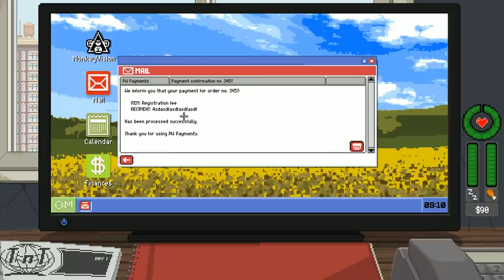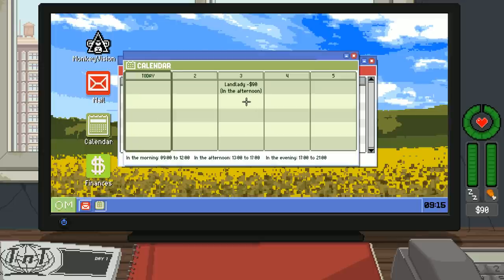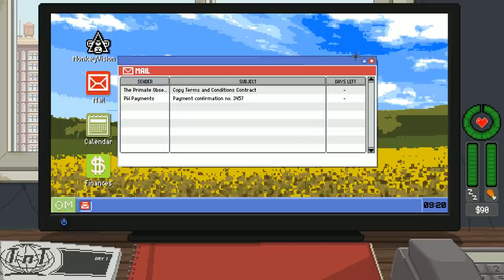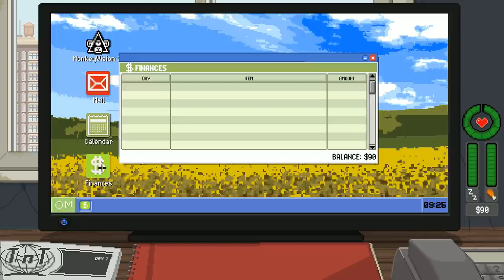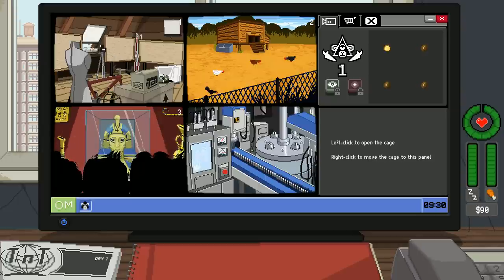I can look at my mail — there's a payment confirmation and registration fee. The calendar shows the landlady is coming by to collect 90 bucks in the afternoon. Checking finances, I've got 90 bucks — enough for rent but not much else.